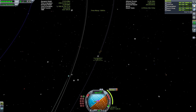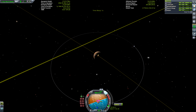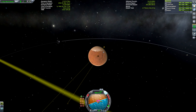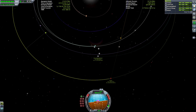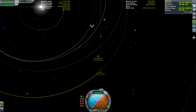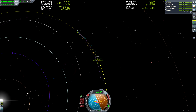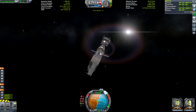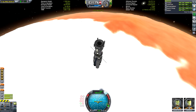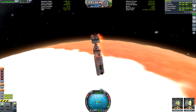Then we time warp to a maneuver to correct our encounter, so we're actually passing over the crashed lander. We're not going for an equatorial orbit because we want there to be points in our orbit where the lander we need to rescue passes below us. It's very important that your orbital direction matches Duna's rotation. If you enter Duna and circularize on the other side, you'd end up orbiting in the opposite direction, and our lander is quite small with limited delta-V, so we want to use the planet's rotation to help us re-orbit.